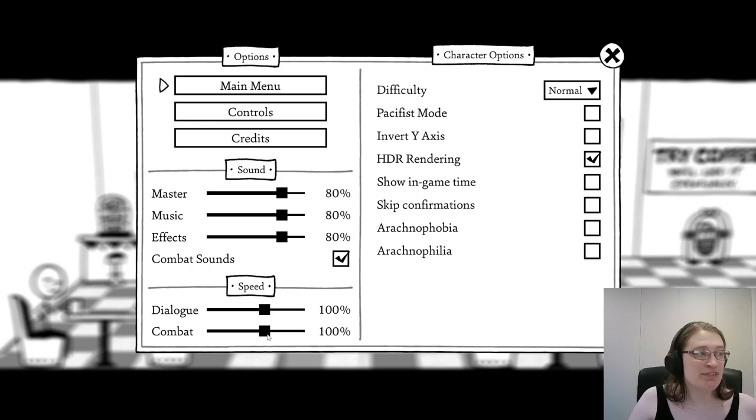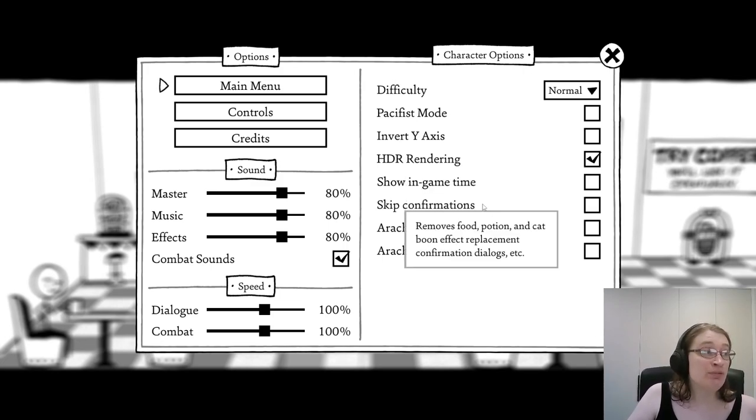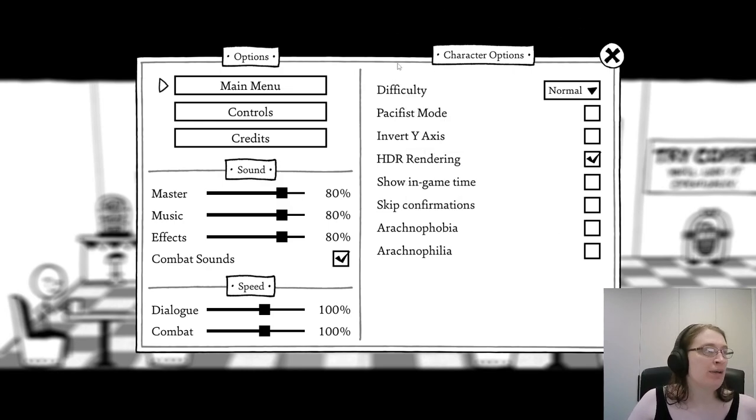The speed options are here — like in the previous game, you can make combat animate faster. On my subsequent playthroughs I upped it to like maximum speed of 300% just to get through things a bit quicker, but I'll leave it on default for now. It's nice to have an arachnophobia option — West of Loathing did not have one. I believe the only spiders in the game were the ones in the DLC, so this game actually just lets you turn them off entirely, which is quite nice. I know a lot of people suffer from arachnophobia and will find that quite useful.